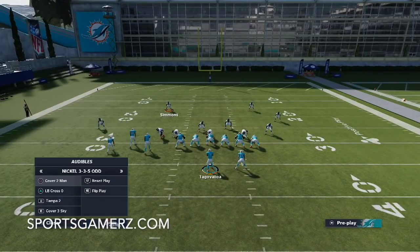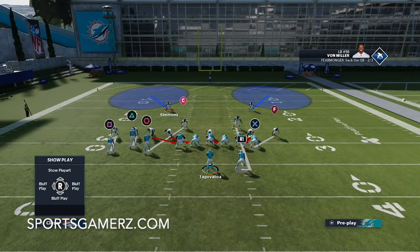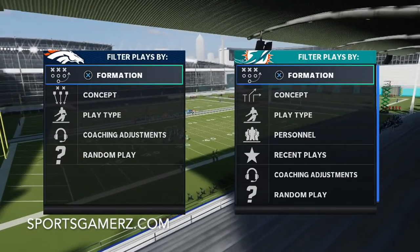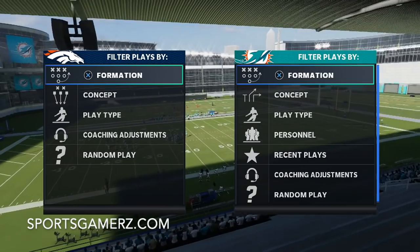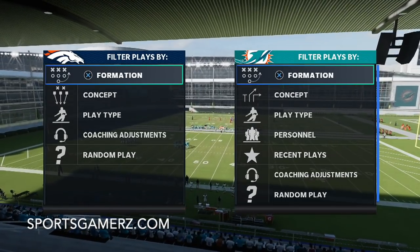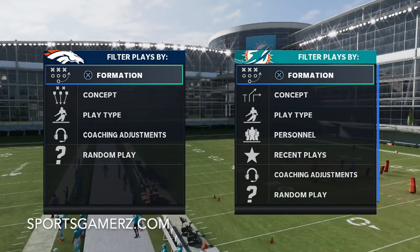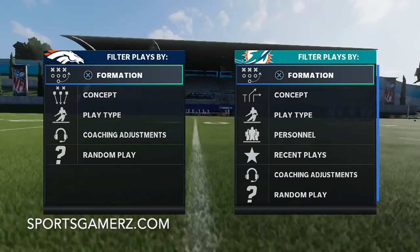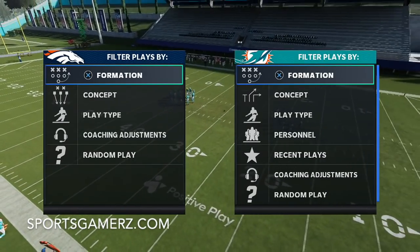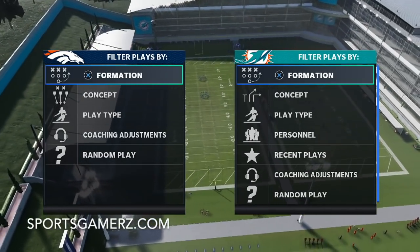The thing I really love about this defense is you can quickly switch up to man, you can blitz, you can play zone - you can do it all and disguise everything. You can blitz with only two or three defenders, stop the run, you can really do it all. That's why in my opinion the nickel 3-5 odd is the best defense in the game right now. The Giants playbook is the best defensive playbook in the game because it has the 3-5 odd plus every other defense I enjoy running. Remember to check out our defensive game planning guide at sportsgamers.com - link is in the description and pinned in the comments. Until next time, it's Duke - I'm out of here.